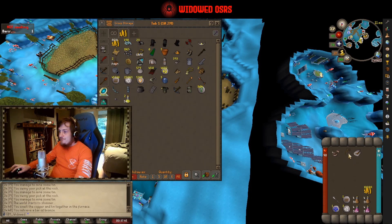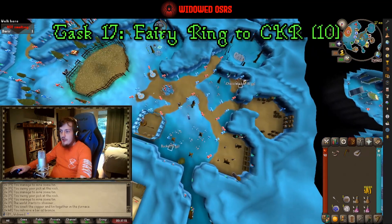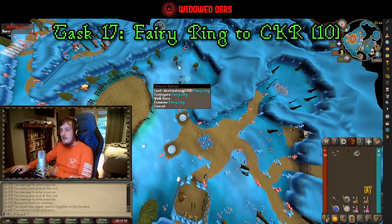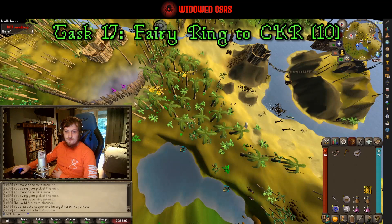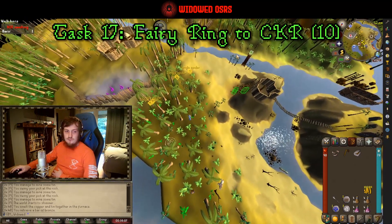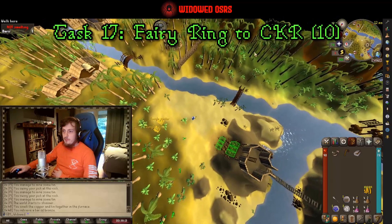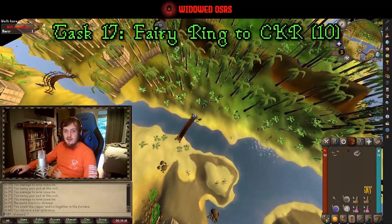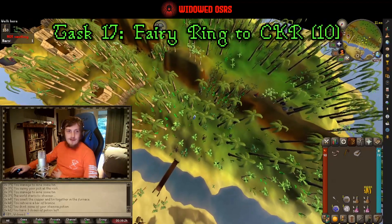From here we're going to use the fairy ring to go to CKR — that is going to be just north of Shilo Village. We'll go in here to buy ourselves a fishing rod and some bait so we can catch our sardine for Gertrude's Cat in a little bit. Not only that, using the fairy ring is of course its own task.